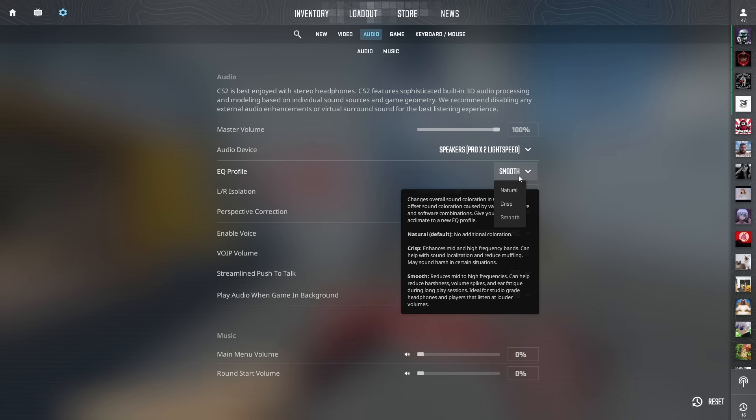The Smooth setting is the worst setting overall. It's going to be a lot more pleasant for long sessions — you won't get tired — but you're going to have a harder time hearing everything that's going on. For competitive players, Crisp is the recommendation. For long deathmatch sessions, Natural is actually better. Smooth might be the most comfortable but you lose a lot of information. Natural is the pick for long sessions.